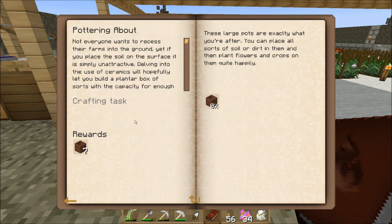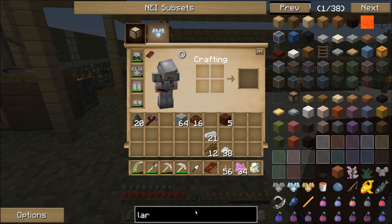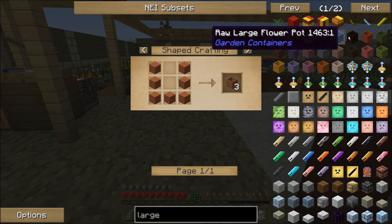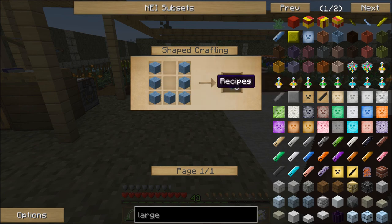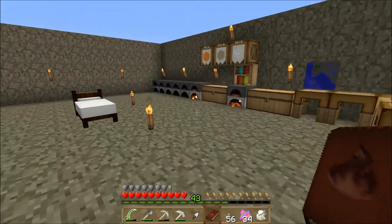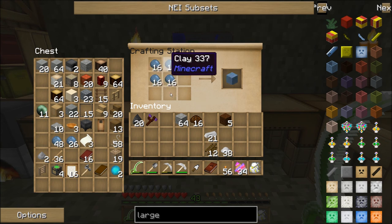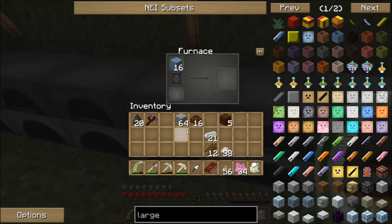Let's get back to completing quests. I think there's only one more left in here — 'Pottering About' — which asks me to make a large flower pot. A large flower pot requires hardened clay, or I can make a raw flower pot and get three that way. You get different colors by making colored stained clay, which requires hardened clay first, so I need seven pieces of hardened clay.